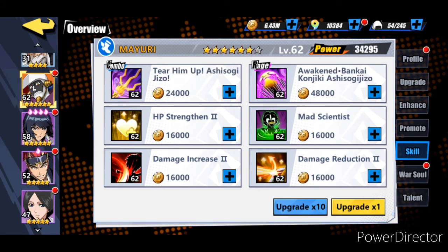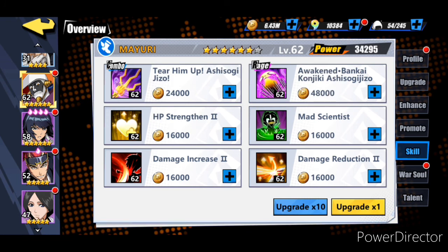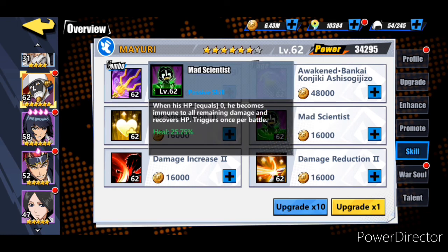Now let's go over Mayuri - he's going to be your attacker, poison, and paralyze. His mastery skill has a thirty percent chance to paralyze, and with his war soul it's going to be a fifty percent paralyze chance. For his rage I have it awakened - he's going to poison targets lasting for two rounds and has a twenty-eight percent chance to paralyze. With the Force of the Shatter it's going to be a forty-eight percent paralyze chance when I max that out. His Mad Scientist passive is a pretty interesting one - basically when he dies he revives for a certain percentage of health. At level sixty-two he's going to heal for twenty-five percent, so that's about a quarter health on revival.